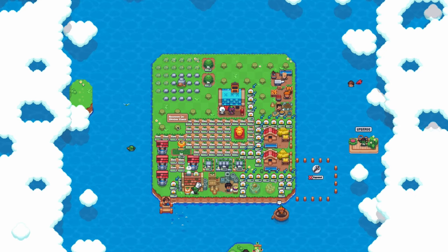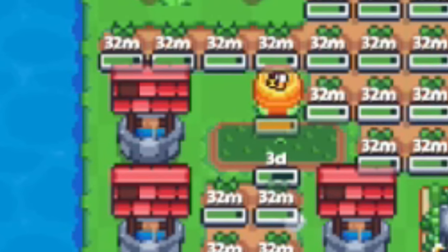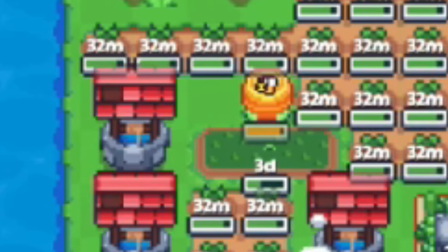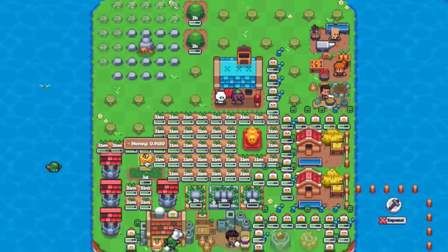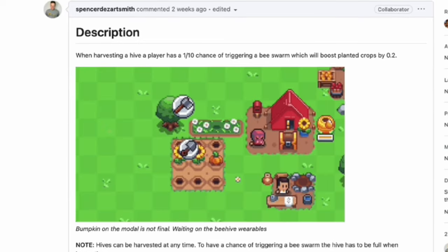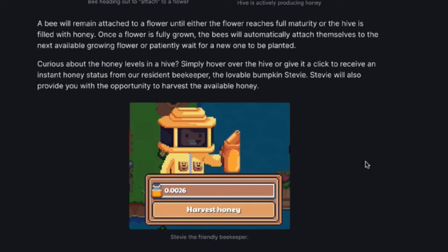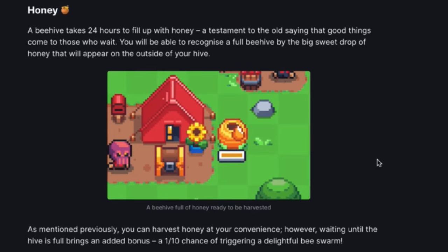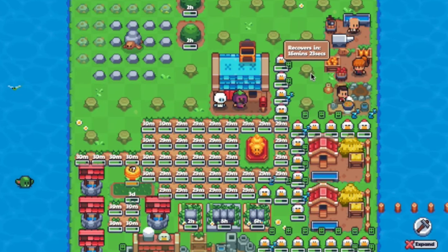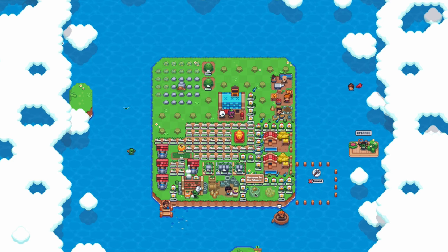Growing flowers at your farm lets you produce honey, a new resource usable for cooking, deliveries, and potentially fishing chum in the future. As long as you have flowers planted, bees will collect honey automatically. Production stops when the flower is fully grown or when the beehive is full. If you harvest honey only when it's full, you'll have a chance to trigger a bee swarm effect where all current planted crops receive a plus 0.2 boost. You can harvest it anytime at your convenience too. A beehive holds up to one honey and takes 24 hours to fill, so you could time the harvest with other 24-hour cooldown resources like gold and crimstone. Multiple beehives and more flower beds will come at a later expansion - possibly the 6th or 7th - but the maximum number is unknown.